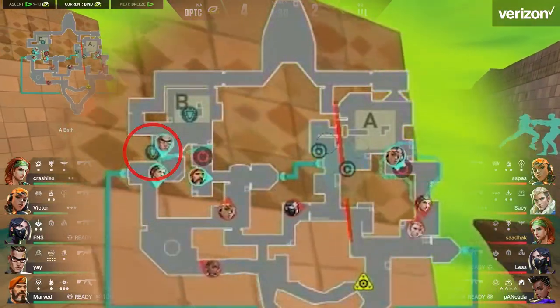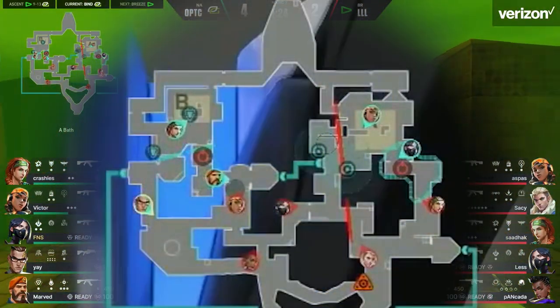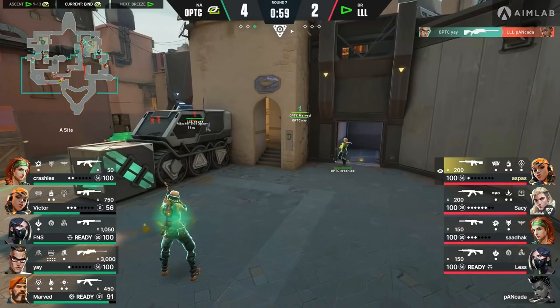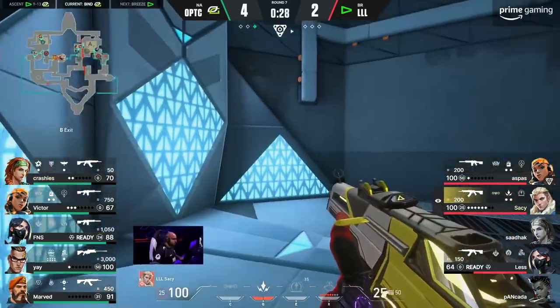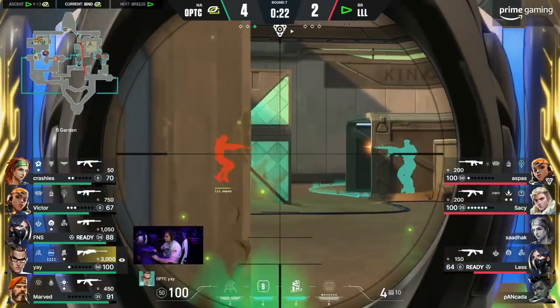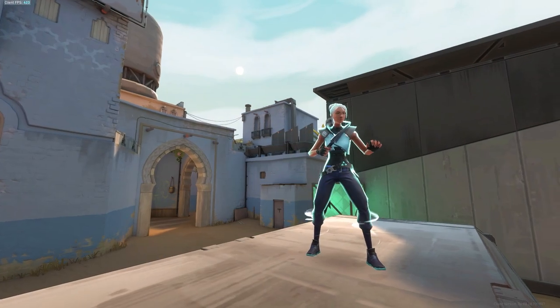The reason for this is that Chamber is so good at retaining map control on defense. Looking at the trip Ye places in the Cubby toward B Long, it allows him to peek long with an operator and hold that entire part of the map without consequence. Because the teleporter is placed in the cubby on the actual site, there's no chance the enemy breaks it so he can't TP out. Your job as Chamber on defense is to take very aggressive angles — you can get an early pick with absolutely no punishment because the enemy team can't trade you out. Now that Jett has been nerfed, there's basically no other agent that can do this as carelessly as Chamber.